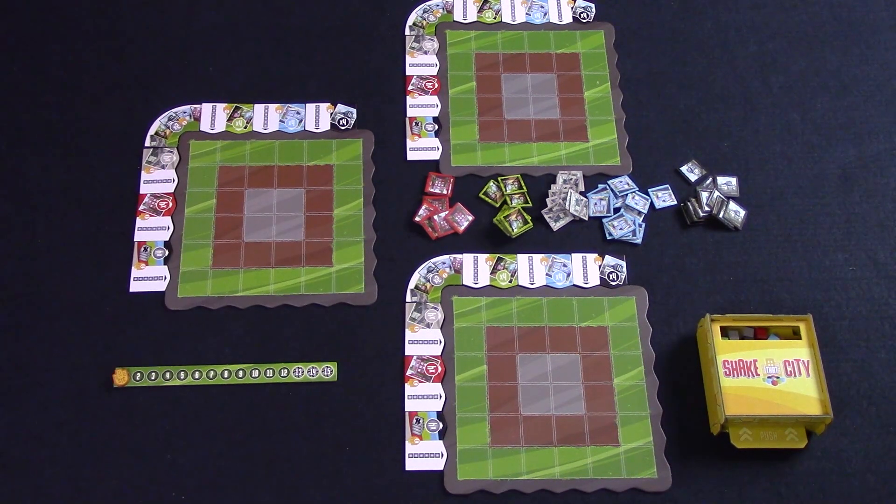Here is Shake That City set up for three players. All the building tiles go into the center of the table, and each player gets a two-sided player board. The first player shuffles up their bonus tiles and places them around the north and west of their board. All other players do the same, keeping the same cardinal directions as the first player. All the cubes are placed in the shaker, and the round tracker and marker are placed off to one side.